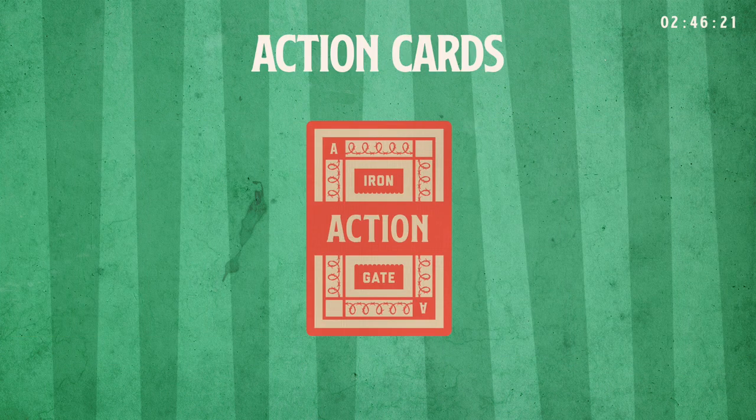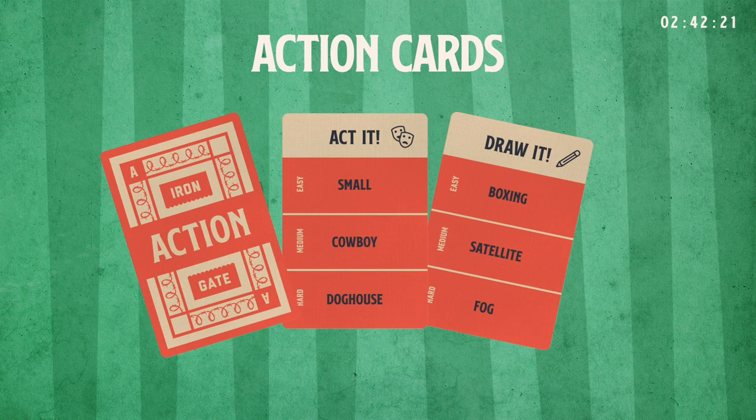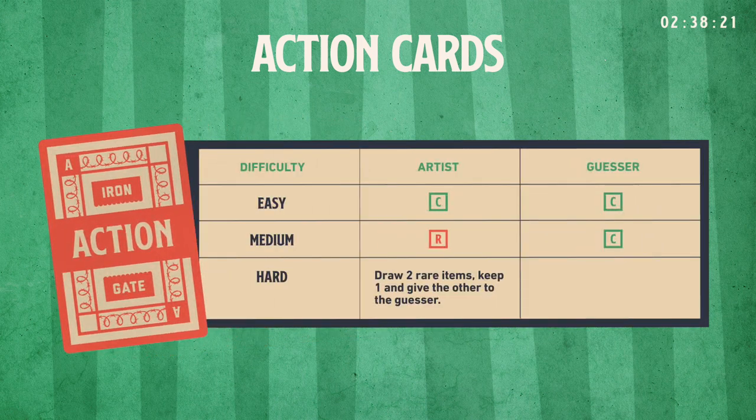Action cards. Action cards will have one of two types — act or draw — so pay attention to its type before you begin. Each action card has three difficulty levels. Choose one before starting your action. Once you draw, flip the timer. You have 30 seconds to act or draw while all other players try to guess your word. If your word is guessed correctly, both you and the guesser earn rewards. Your reward is based on the difficulty of the action. If no one guesses correctly before time runs out, no items will be awarded.